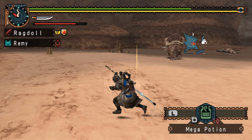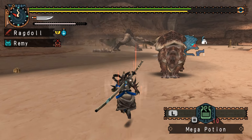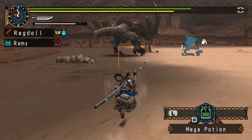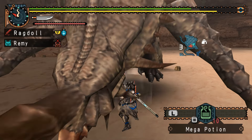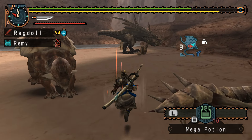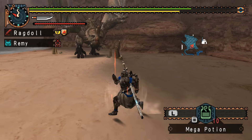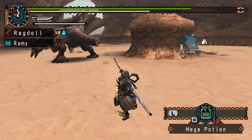There's also another version of Monoblos — there's a Monoblos called the White Monoblos. You know how Diablos has its subspecies? Well, Monoblos has White Monoblos as its subspecies. So it's kind of cool in that way — it's like the opposite, the yin-yang.